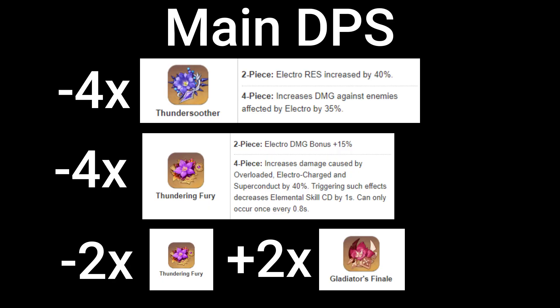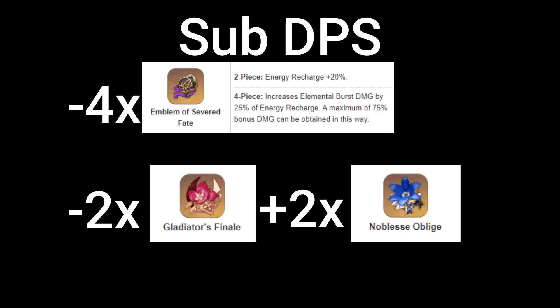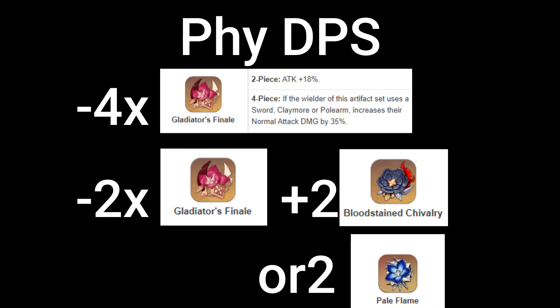For artifacts, when building a main DPS Beto, you can use 4-piece Thundersoother, 4-piece Thundering Fury, or 2-piece Thundering Fury plus 2-piece Gladiator's Finale. For sub DPS Beto, you can use 4-piece Emblem of Severed Fate or 2-piece Gladiator's plus 2-piece Noblesse Oblige. For physical Beto, you can use 4-piece Gladiator's Finale or 2-piece Gladiator's plus 2-piece Pale Flame.